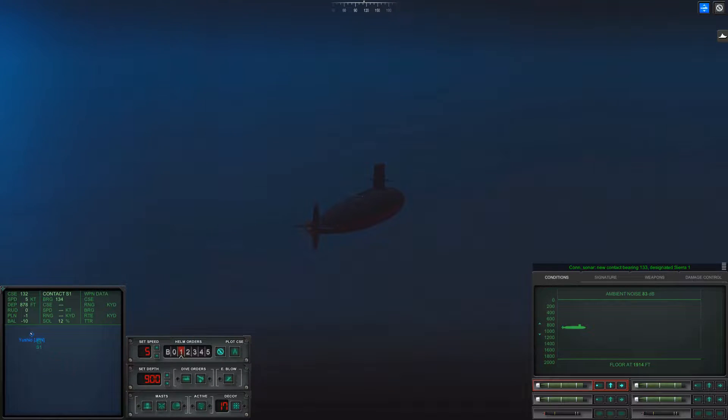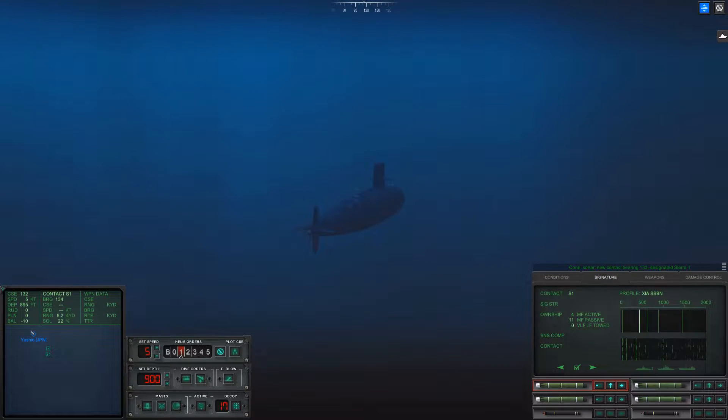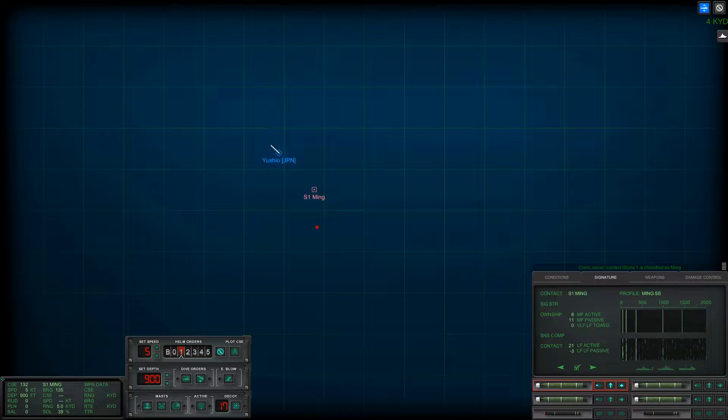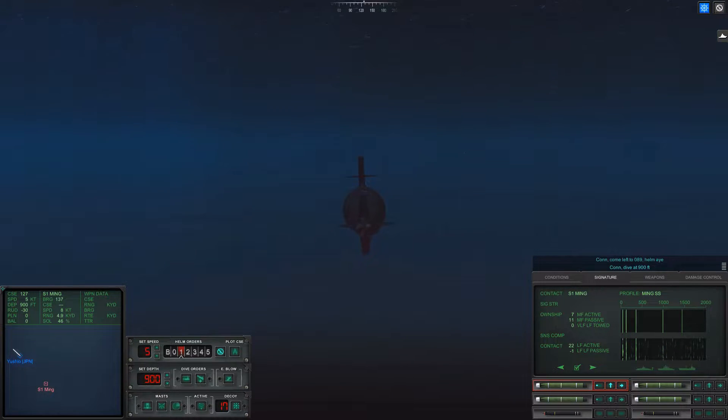We have a contact. I think a Ming is a safe bet at 5,000 yards — that's exciting. Let's take a look and see how she's moving. She's moving to the southwest, roughly 090. Let's see if we can get behind her.